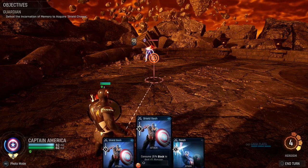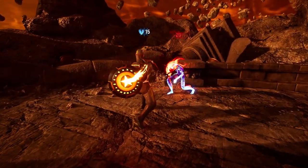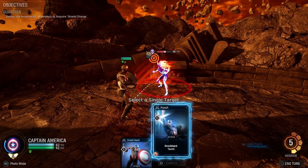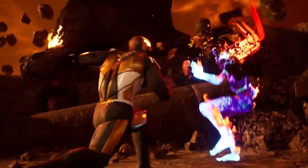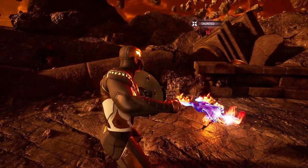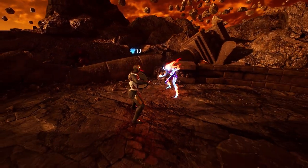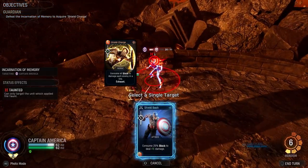Hit the guy — so you do 20 damage and get 15 block back, and then we're going to punch and hit him into the wall. We get 10 more back even though we were at max anyway — doesn't really matter. Then we'll Shield Bash again.